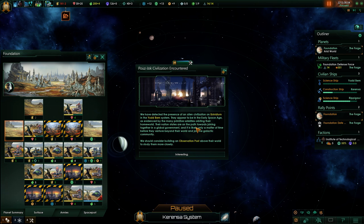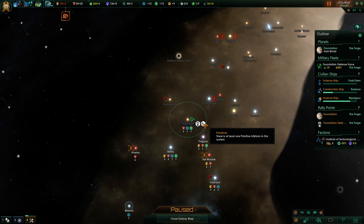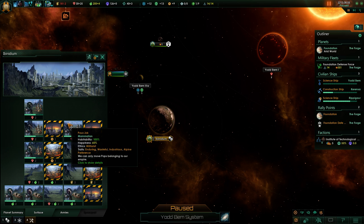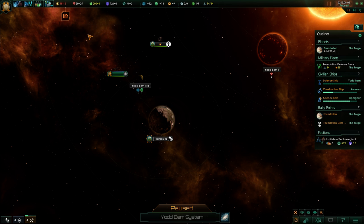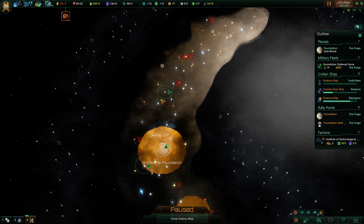Puzok Jock civilization encountered - we've detected the presence of an alien civilization on Ebinium in the Yacht Band system. They appear to be in the early space age as evidenced by the many primitive satellites orbiting their homeworld. Their nation states are on the path towards joining together in a global government. We could go for an observation post over there. What are they? Militarists - the enduring, wasteful, industrious, and they have an alpine preference. God damn it. Militarists right next to us! Should we not try to change their ethics? That's something you can do now with primitives.